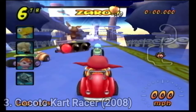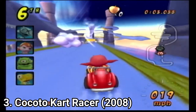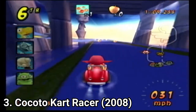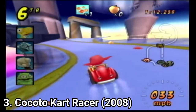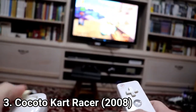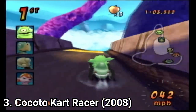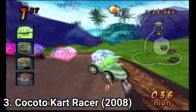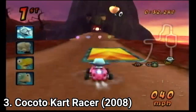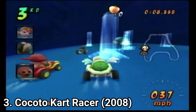Kokoto Kart Racer is the typical kart racer imitation on the Wii, but this time it's good. There's a difference between Mario Kart and Kokoto Kart: the controls. If in Mario Kart you tilt the Wii remote to steer, here you use your nunchuck's analog stick to steer, B to accelerate, and A to use powerups. You can hop by lifting your Wii remote and you can also drift. The controls are responsive and the tracks are varied.